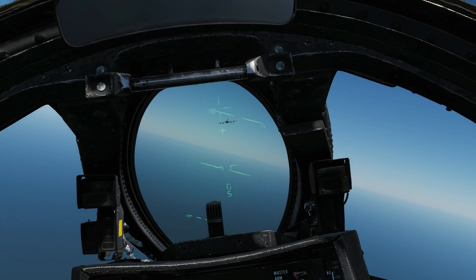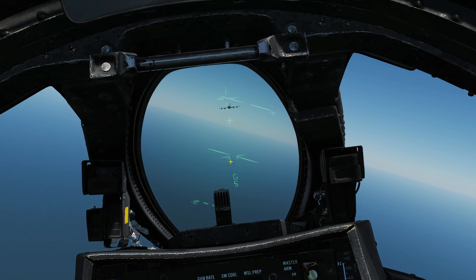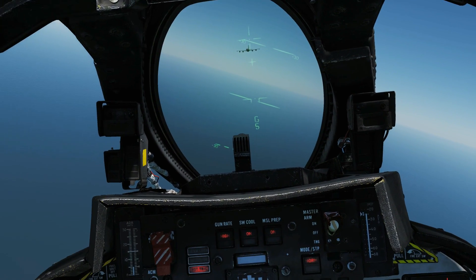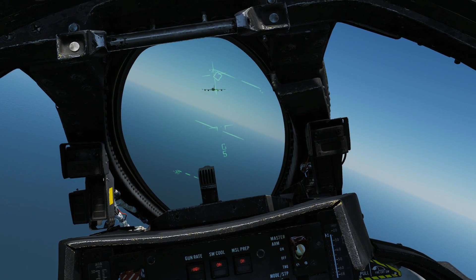What we've concluded from that is the manual gun sight is pretty garbage and I'm not sure why you'd ever want to use it. The G6 now says G5 because we've already used 100 rounds — believe it or not, that's how careful you have to be. Next we're going to go to RTGS mode, so we're going to press cage again. This mode has two sub-modes: locked and unlocked.